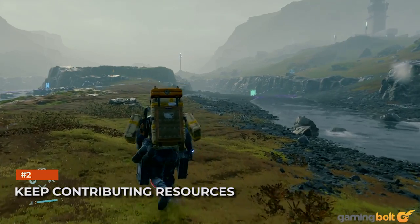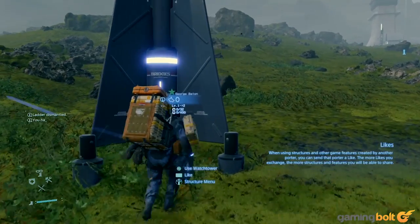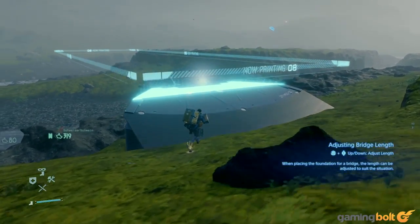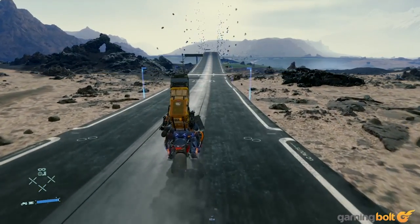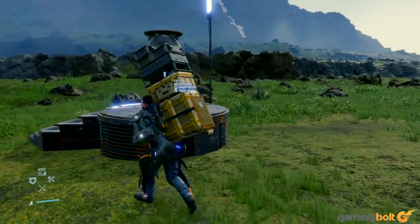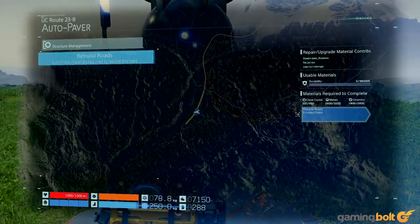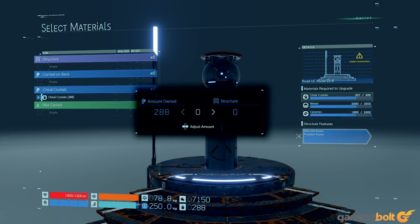Keep Contributing Resources. As Death Stranding progresses onward, more elaborate structures are introduced to make traversal easier for you. But the more elaborate they get, the more resources they require to be built. For example, building a bridge isn't as simple as plonking a ladder down, while building roads and highways is even harder. These structures require a lot of resources, which you can find out in the open world, or withdraw from the various terminals you visit. So make sure that you keep contributing to these structures. They may take a while to get completely built, but once they're done, they make journeys across previously inhospitable landscapes much easier.